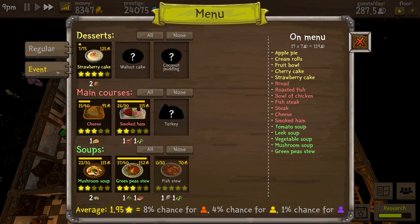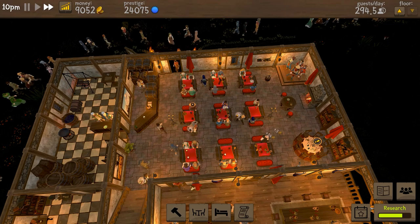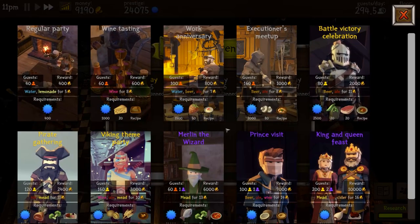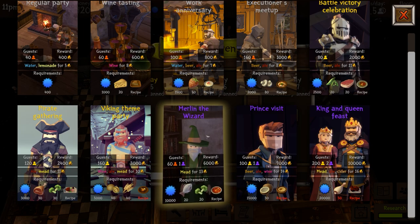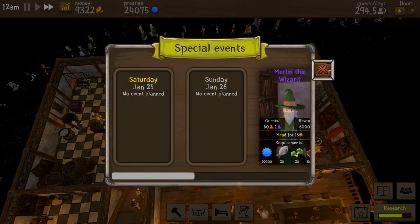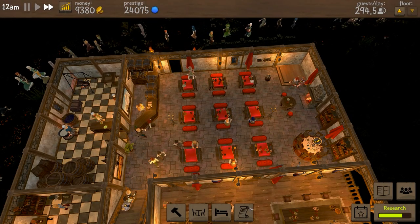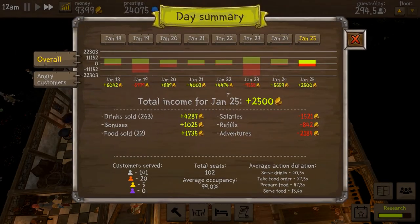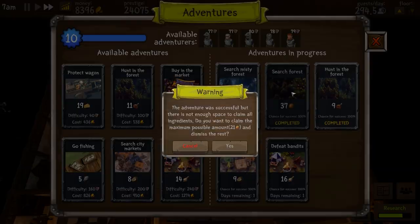In terms of food, we've got quite a number of things on the menu — walnut cake, coconut pudding, and turkey to find. We can now also put fish stew on the menu. That means we can check our events and, yes, we can invite Merlin. So Merlin the wizard can come to our premises. Let's set that going and see if we can spot them.